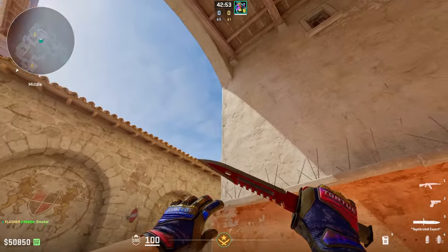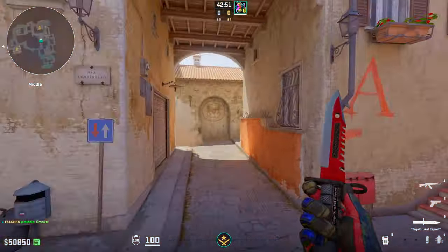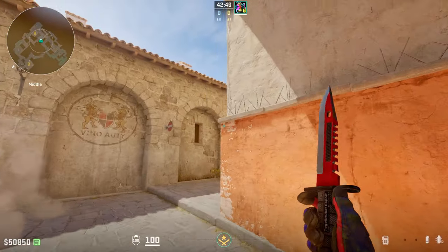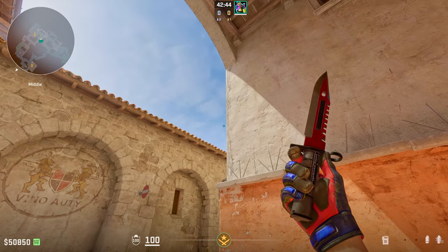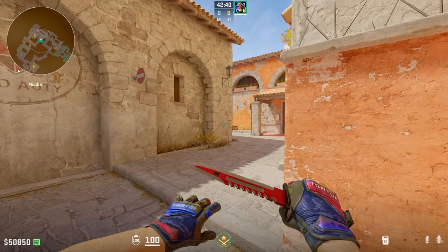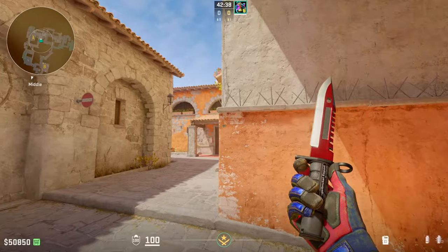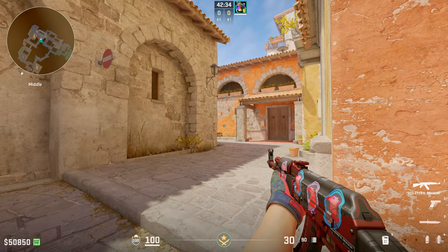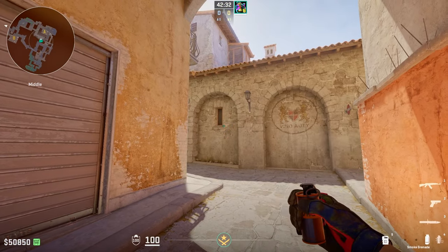Next — just as important — tell your teammates to look away from the flash. As you saw, the flash pops around middle and still hits deep into mid where the Ts are, so you want to make sure the Ts and your teammates are not looking at the flash, or it will delay the push, ruin the execute, and waste your utility. What I like to tell my teammates is just look into this wall, and as soon as they hear it pop, swing and clear this angle.